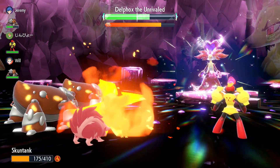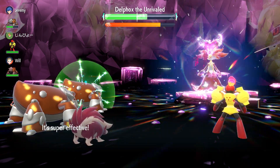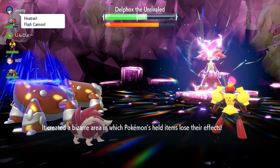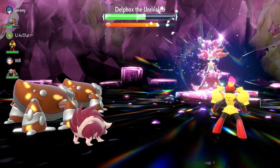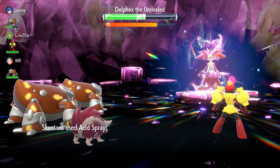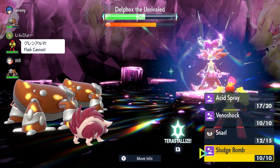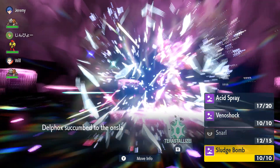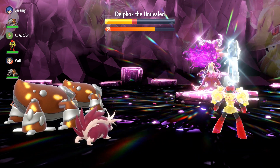There'll be a turn where Delphox's stats reset, but that won't affect us too much. Now you can see Magic Room has been activated, so the held items are no longer usable — which is fine. The shield is almost down, as long as the team keeps lowering Delphox's Special Defense and dealing damage.